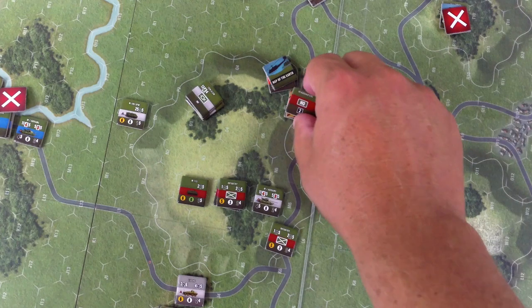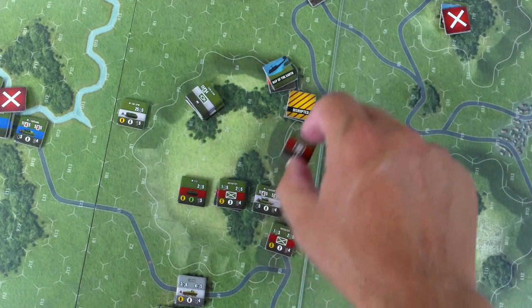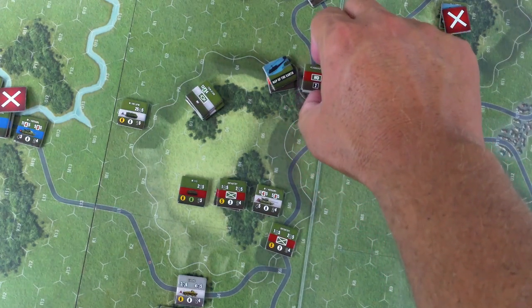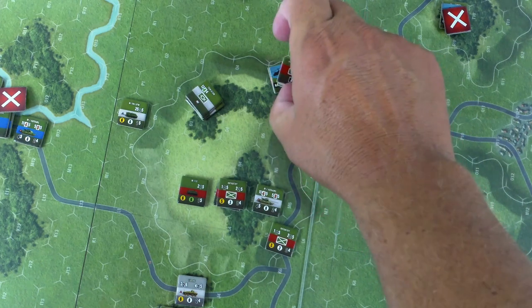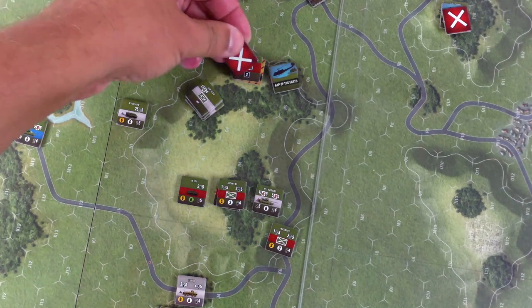What's up with disrupted units? They can't directly fire or spot for artillery, and they can't move towards units within line of sight. I'm inclined to just move this guy back down — go one, two, three — just get back here, get out of sight temporarily, wait until he's undisrupted and maybe come back.